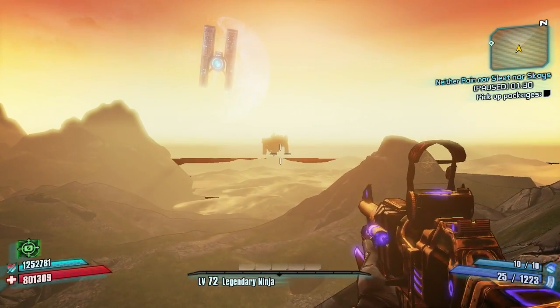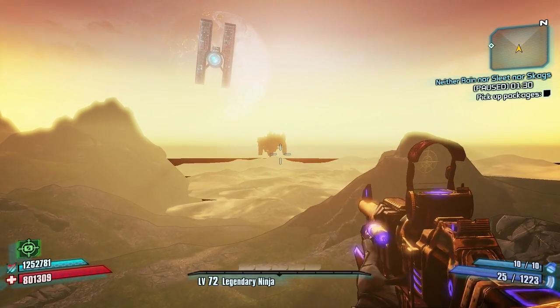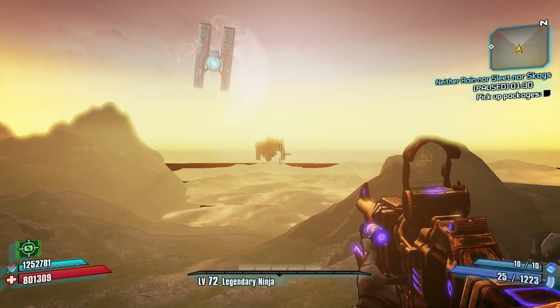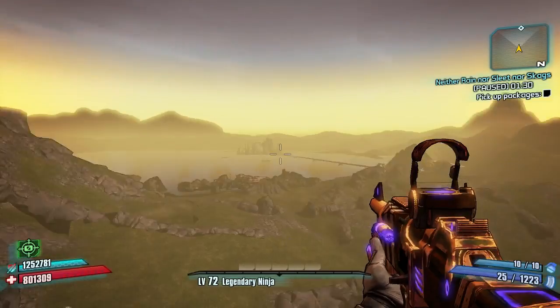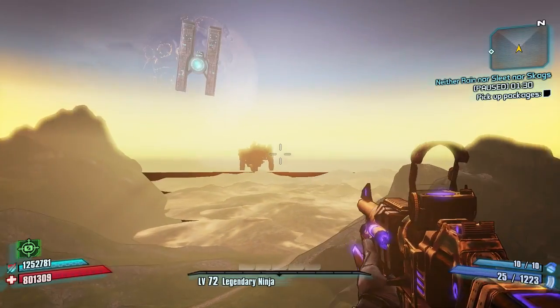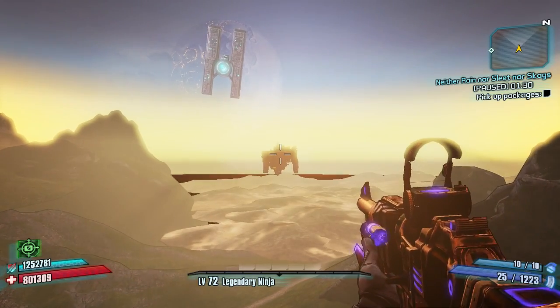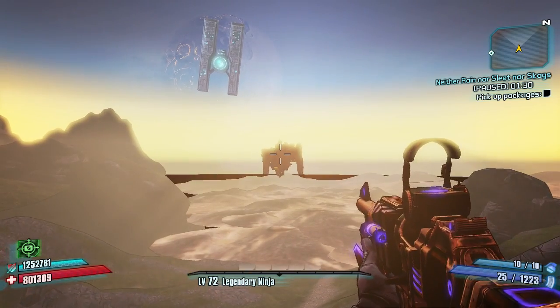I don't know why Gearbox went that route with the dam, but I feel like they could have stuck a model of the Marcus statue on top — it's clearly viewable when you're on the dam, and I'd assume it's viewable from far away too because it's pretty large and it's the centerpiece of the dam itself.